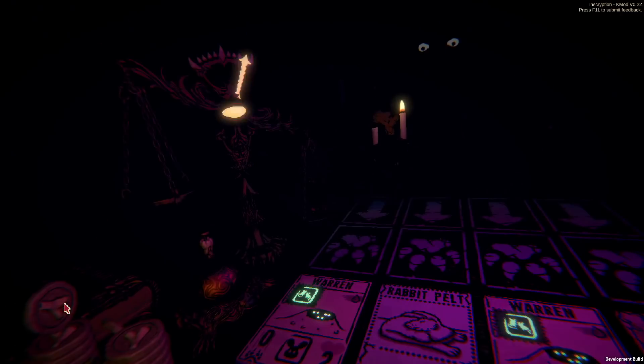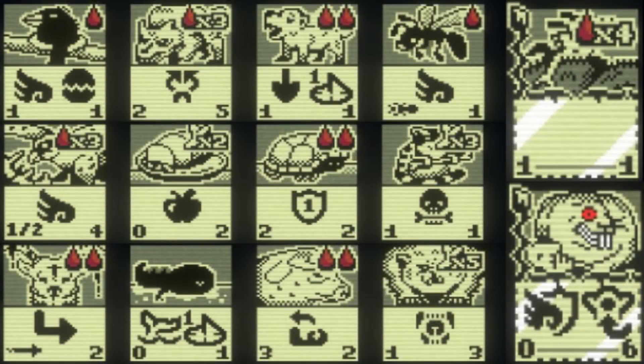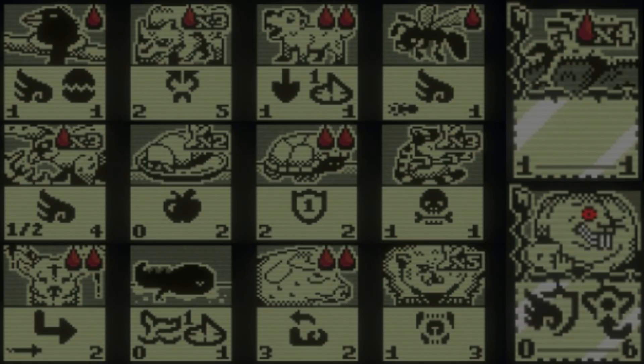Those are all of the new and unlockable cards and sigils in Casey's mod as of version 0.22. Subscribe for more videos on Inscription, thank you for watching, and I'll see you next time.